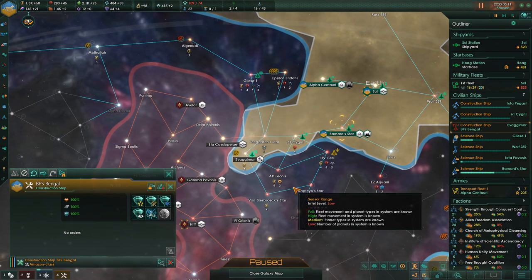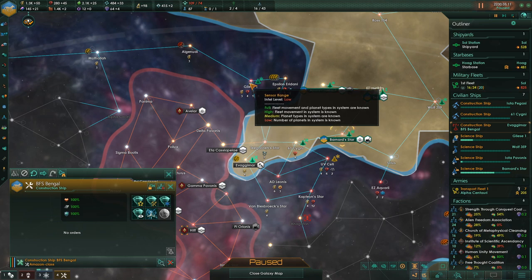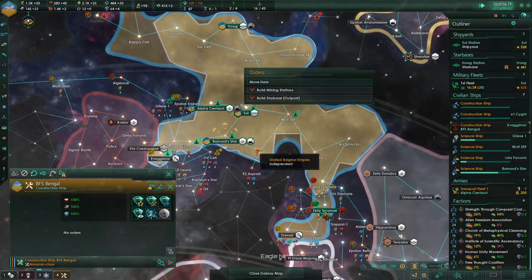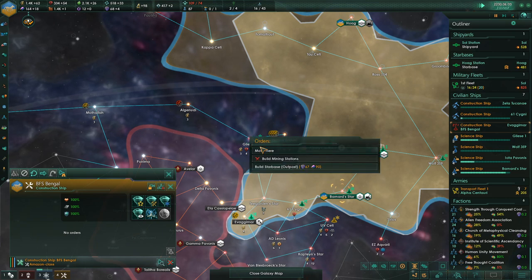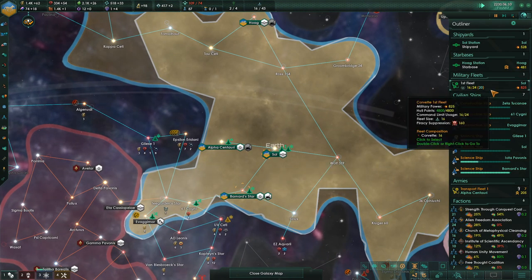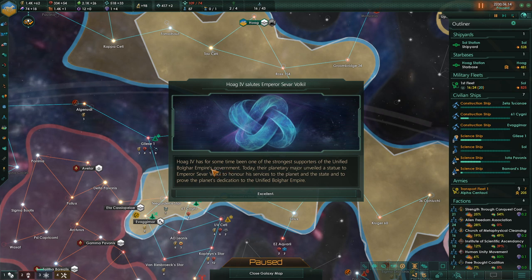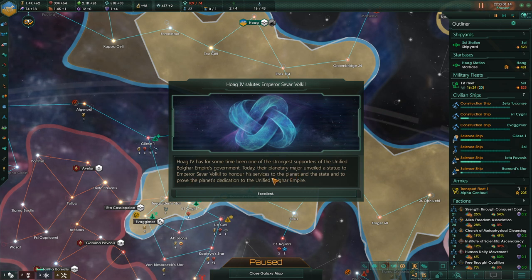The best place for a new starbase is probably in the Gliese system — I've got to wait for a month to pass. Hoag 4 has been one of the strongest supporters of the Unified Bulgars Empire's government, though that's not where we're moving the capital. Their planetary mayor unveiled a statue of Emperor Sevar Volkil to honor his service to the planet.